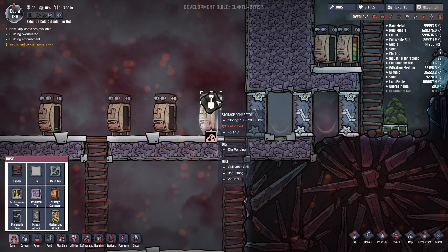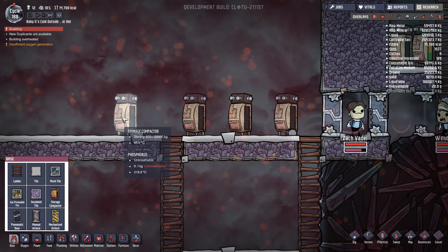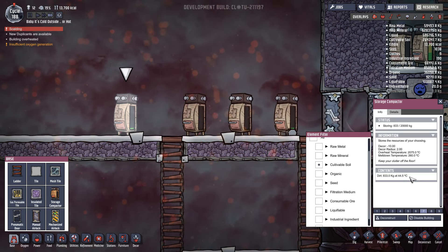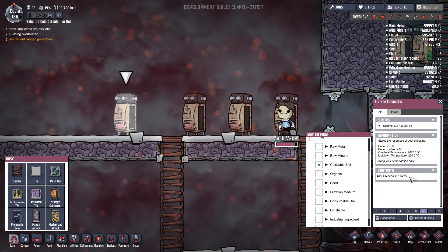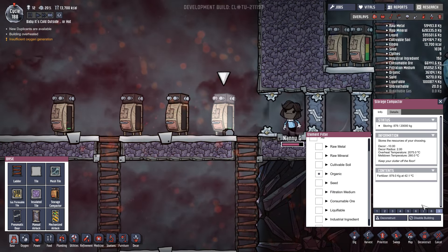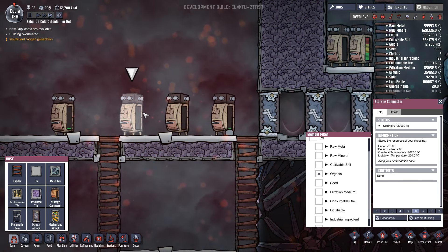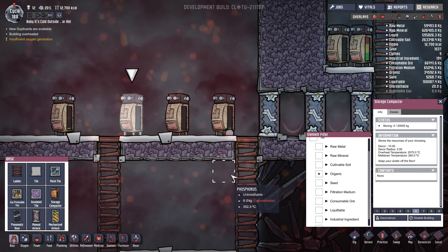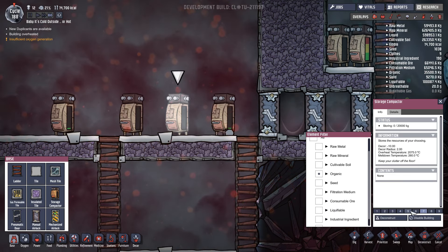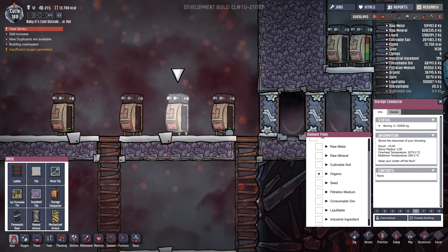It's phosphorus - let's have a look. It's at 44 degrees and going up at a nice pace, so that is working. That storage compactor needs to be set at six, that one at seven, that one at six. Oh man. They all need to be set at the same otherwise they'll just take from one and put into the other. What I'd like to be able to do is split it into a certain amount and drop it on the floor.